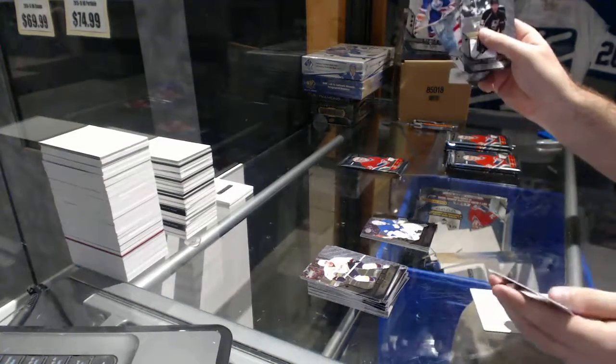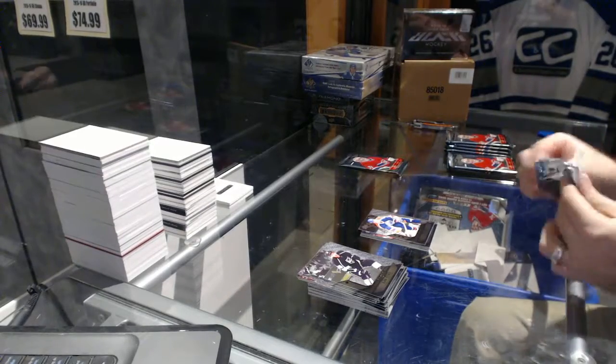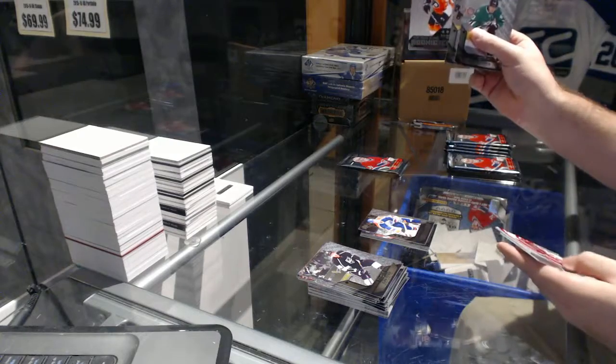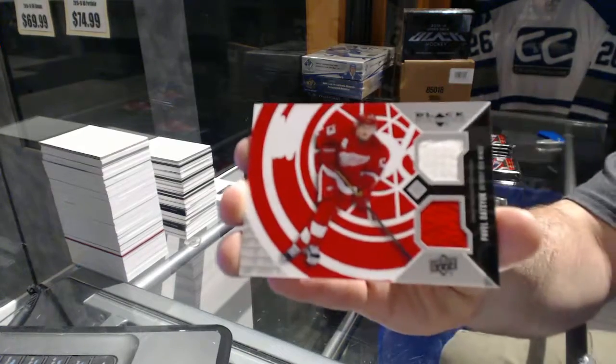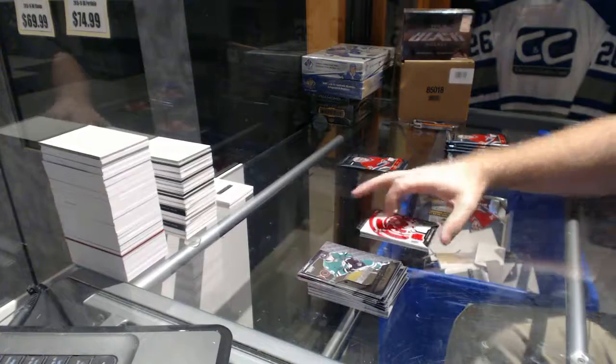Triple diamond for the Oilers, Yari Curry. Triple diamond rookie gems, Pierre-Edouard Bellemaire for the Philadelphia Flyers. And for the Red Wings, Pavel Datsyuk dual jersey — Pavel Datsyuk.